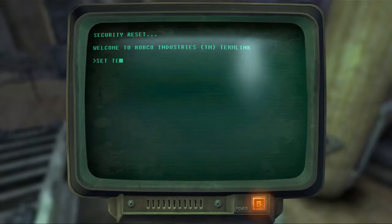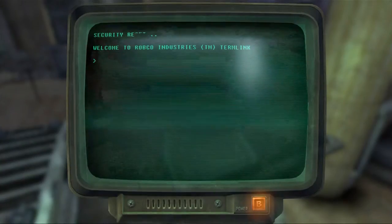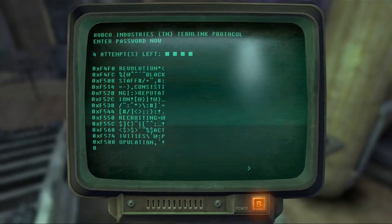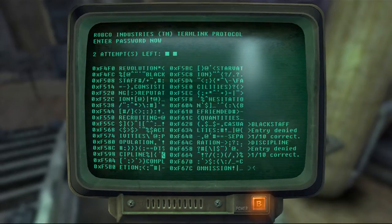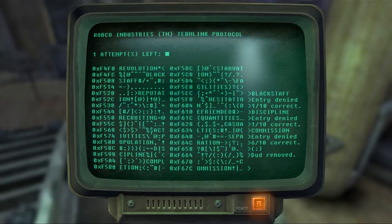I can't skip this for whatever reason. Usually you can just tap A and it'll skip through it. I don't usually have to see yada yada yada, a bunch of stuff no one cares about. We'll try black staff first - okay, that has nothing. What, discipline? Nope. Commission - six out of ten for commission, alright. I can dig that.